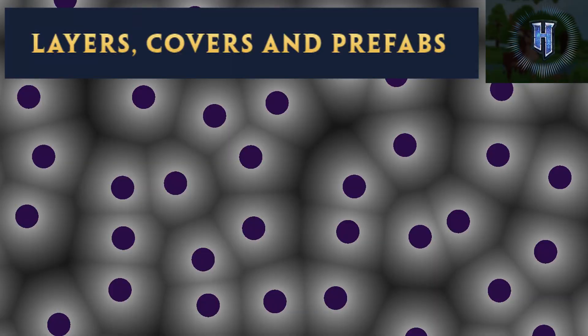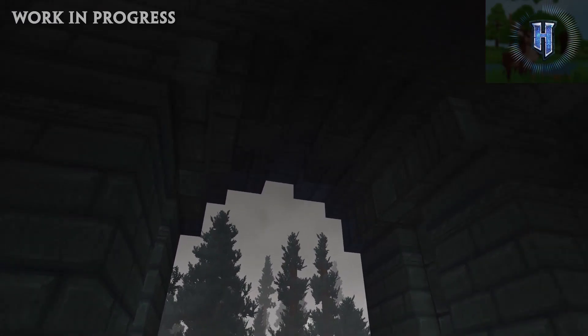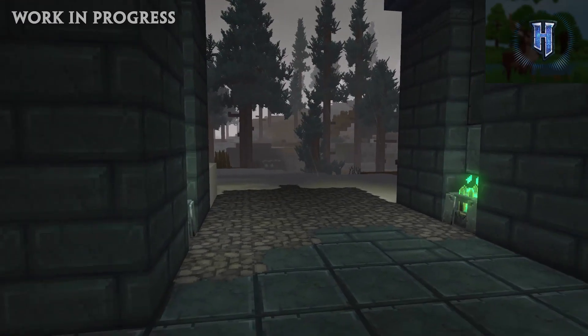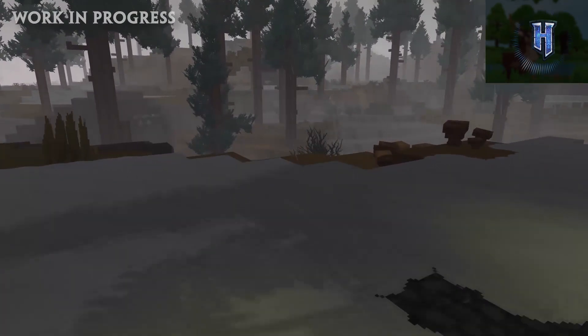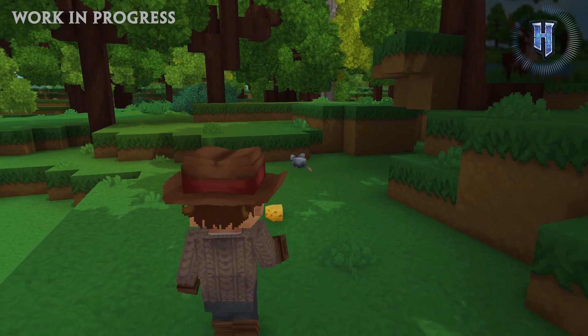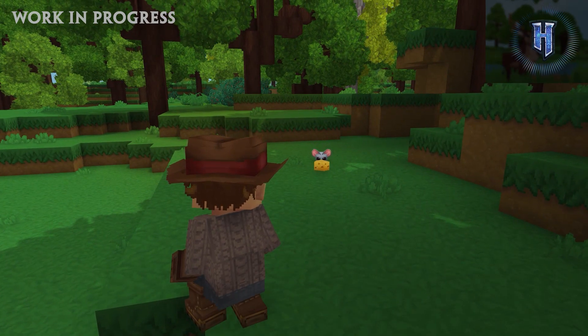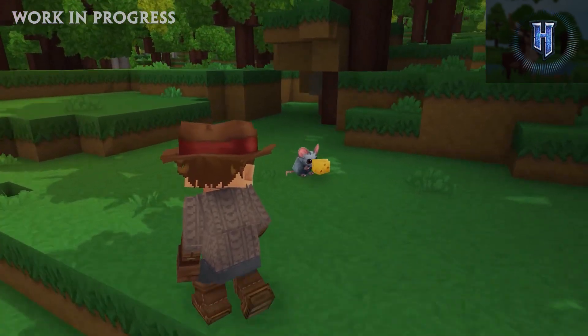The fourth noise map is in charge of placing those large structures. As you can see in this image, the purple dots are areas where generated large structures can be placed. This is an example of Voronoi noise, which creates cell-like patterns for Hytale. These dots roughly translate to about 20% of the generated space, and depending on whether Hytale thinks it's too dense or not enough, they can change these numbers at will. So in total we have four really complicated systems: terrain, specific blocks, decorations and covers and trees, and a Voronoi noise map for massive structures.